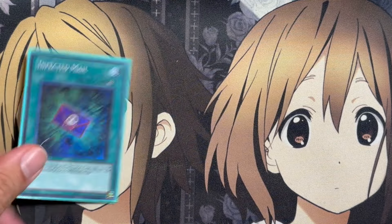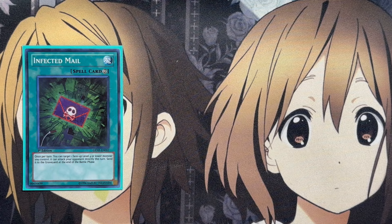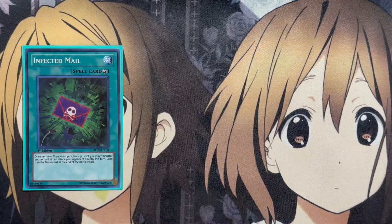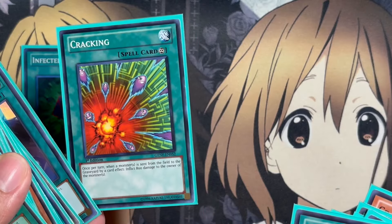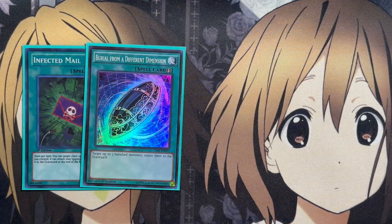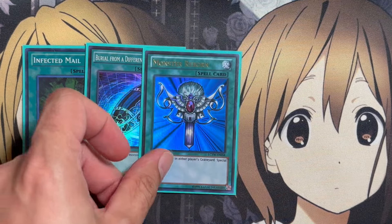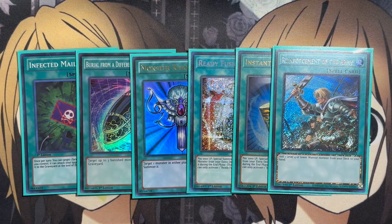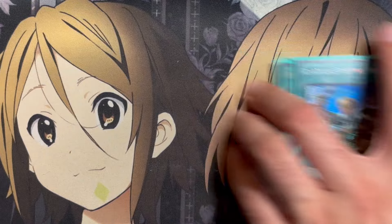For one-ofs in the spells: one copy of Infected Mail — this could honestly be increased if you decrease some other counts, like the Double Summons or Cracking. Once per turn, target one face-up level 4 or lower monster you control — you can attack your opponent directly this turn, then send it to the graveyard. So you switch Super Crash Bug into attack mode, swing directly for 3,000 damage, and it gets sent to the graveyard, triggering Cracking for more burn. One copy of Burial from a Different Dimension to get back banished Crash Bug monsters, Monster Reborn, Ready Fusion and Instant Fusion, and Reinforcement of the Army to search Armageddon Knight and get additional level 3 monsters for Ready and Instant Fusion.